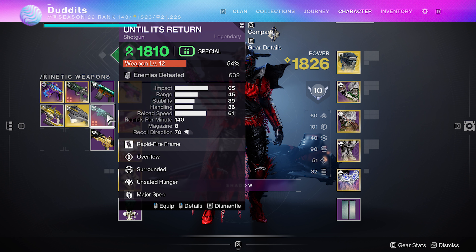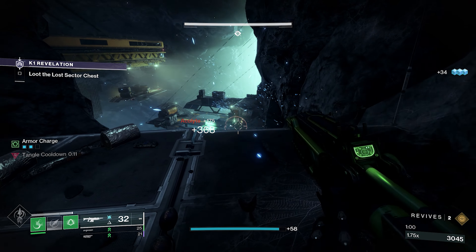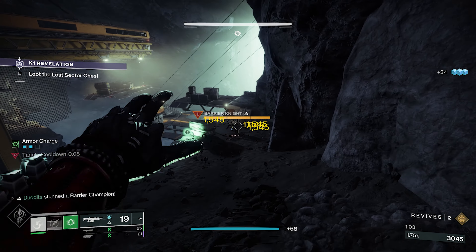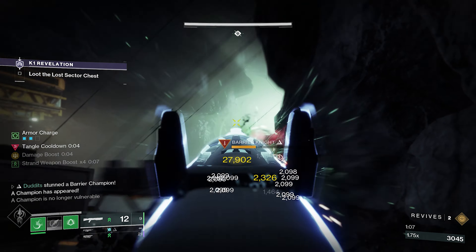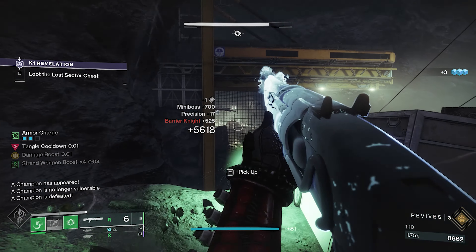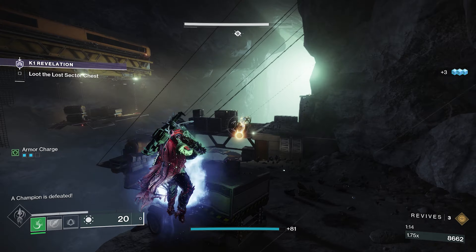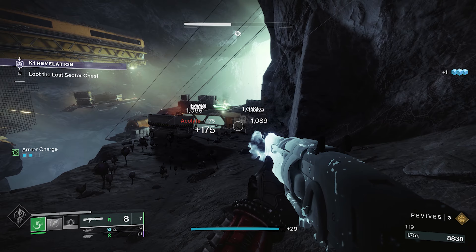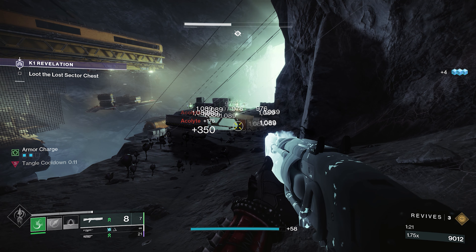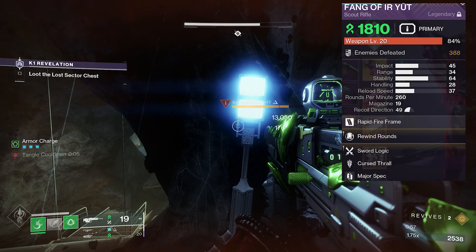A shotgun is another option — getting a times 5 weapon damage on something like a Swordbreaker shotgun instantaneously is extremely powerful, and it's just so easy to do. You grapple, or a shackle, whichever one you're running, or your threaded spike melee, and you've literally just got damage left, right and centre. It's so easy to proc, really good for lost sectors, GMs, or even if you do something solo. A scout rifle is another one that works really nicely.